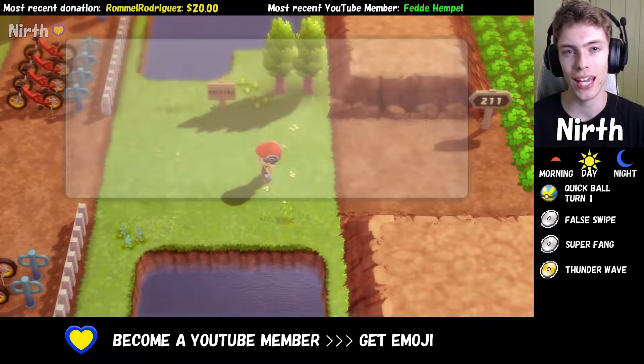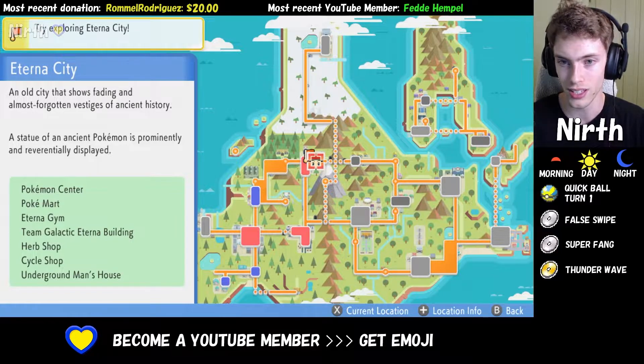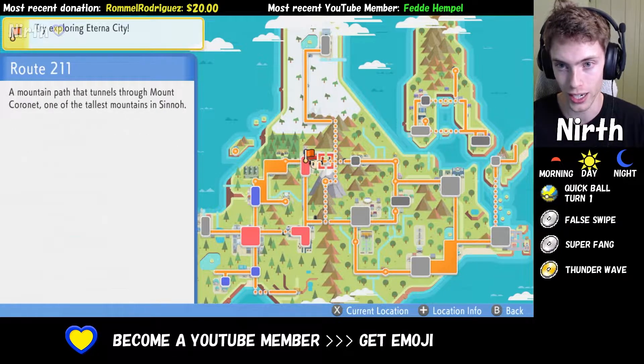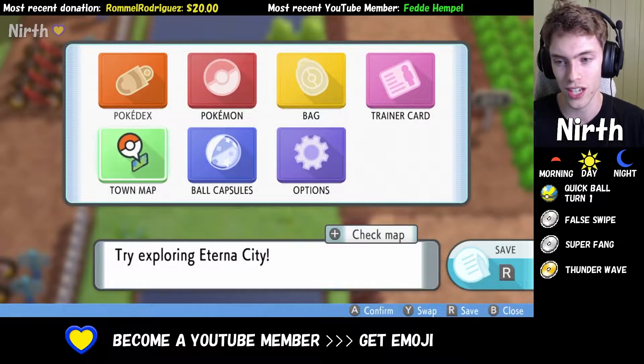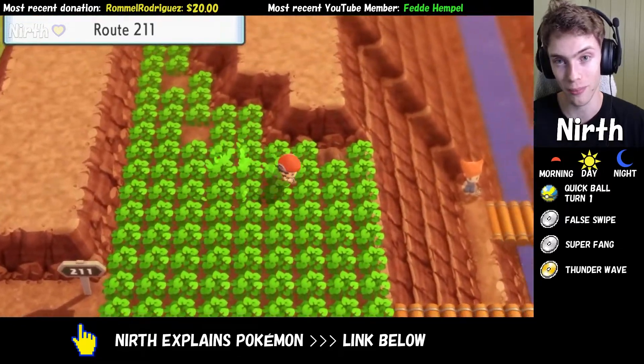In this video, I'm going to show you how to get a Chingling in Pokemon Brilliant Diamond and Shining Pearl. I'm currently standing in Eterna City, but we're going to head over to Route 211. There is a 10% chance of finding Chingling in these patches of grass, and time of day does not matter.